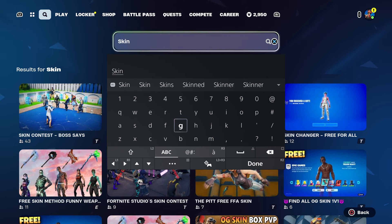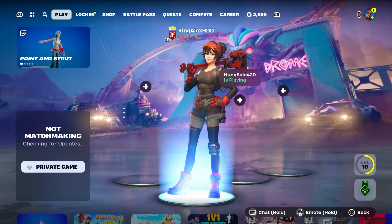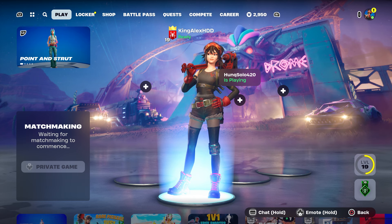Let me show you how to get to the skin map. I'm searching for it right now. The map code is 0810-9587-3821. It looks like the creator changed the thumbnail, but if he updates it you can definitely try out different outfits on it.